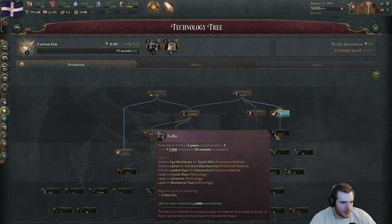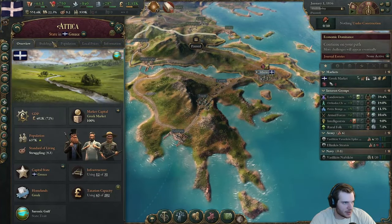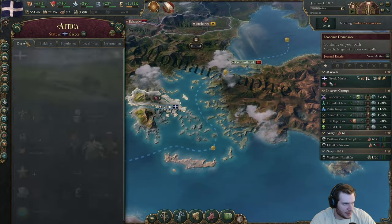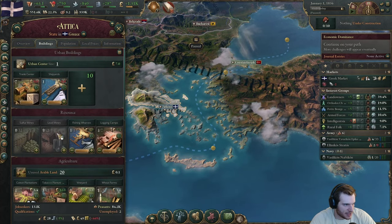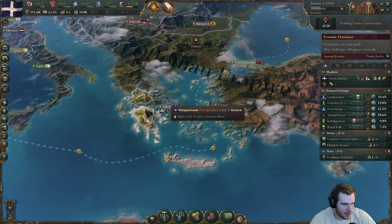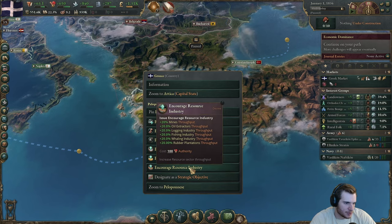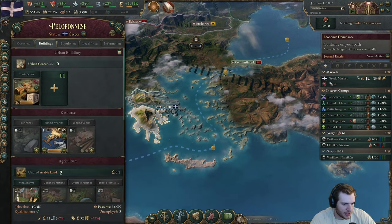For our first tech we're going to get lathes and then go on to research intensive agriculture. A lot of our early game economy is going to be derived from agriculture. Our capital state of Attica doesn't have a ton of pop, but they do have a lot of plantations. So we're going to encourage agriculture industry, and in Peloponnese we'll do resource industry because that's where our iron mine is.